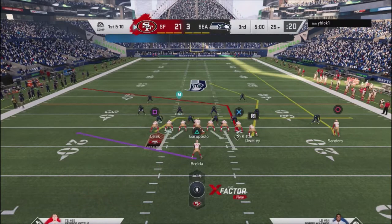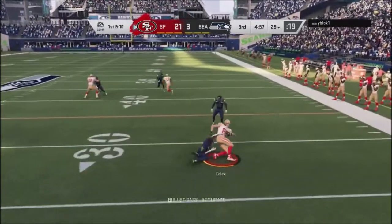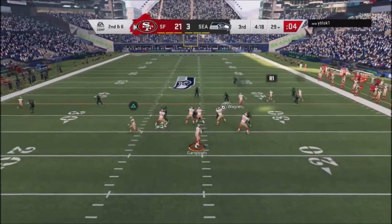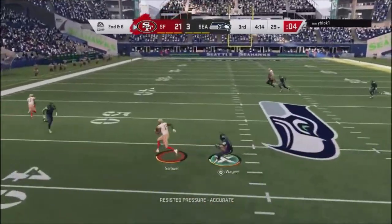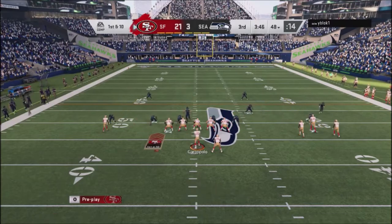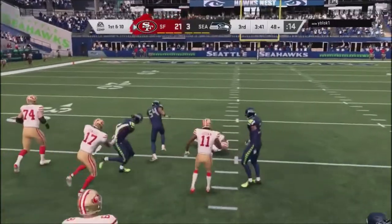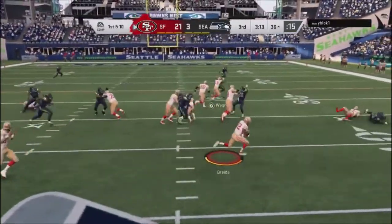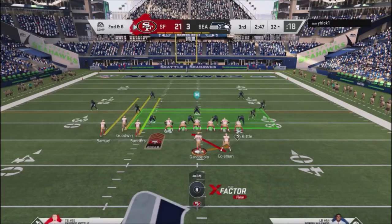I come in a running set and decide to pass to change things up. I probably could have hit a bigger route with the tight end going back the opposite direction, but it didn't go that way. Looking down to the check down, he covers it, so I come back to the crosser — good read, but his user just doesn't make a play. I jump into an inside zone and pick up good yards with Coleman. With about three minutes left, I hit a pitch play to the outside for about four yards.